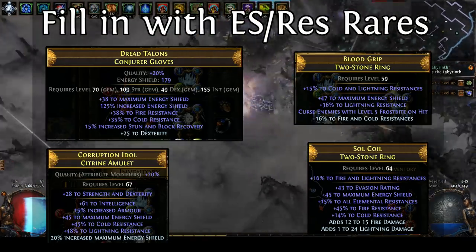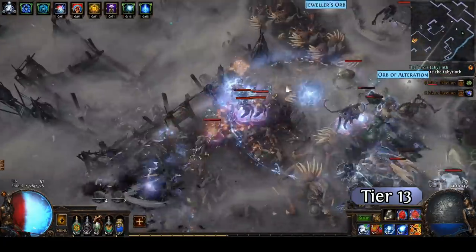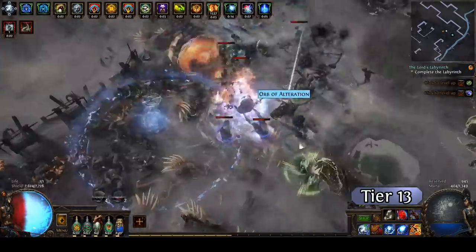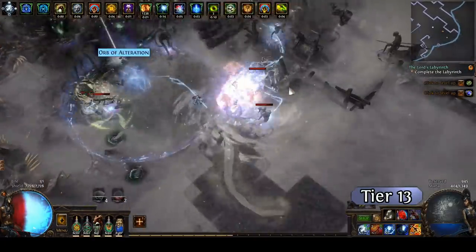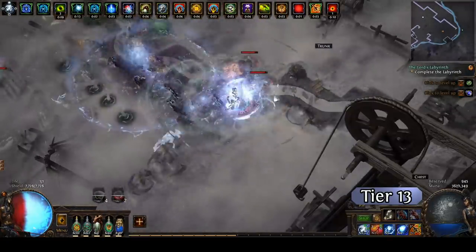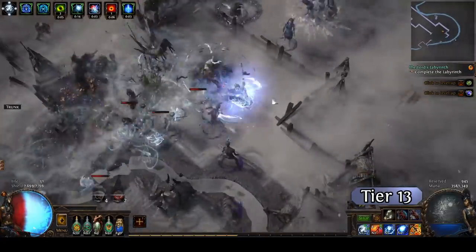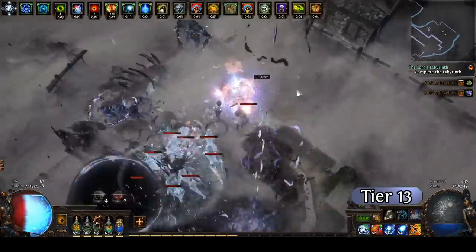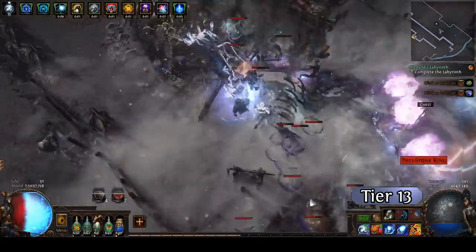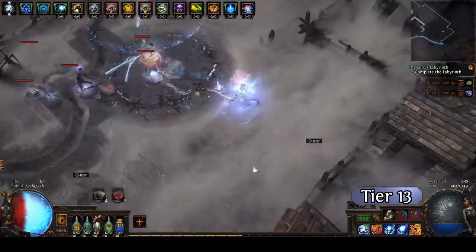Overall, this build is pretty solid. It doesn't excel in the single target category without at least a little bit of gear — I advise Vortex early on — but overall it's pretty good. It's solid enough that I would definitely consider playing this and I would definitely advise other people to play this. You could do a life-based version. The reason I went for a CI version is so I just don't have to worry about chaos damage, and that is quite valuable as there's more and more chaos damage in the game, and capping your chaos resistance can be expensive.